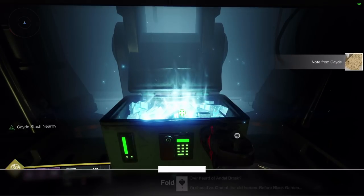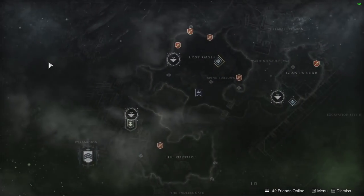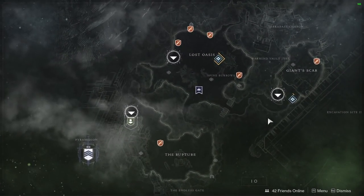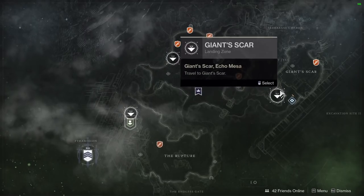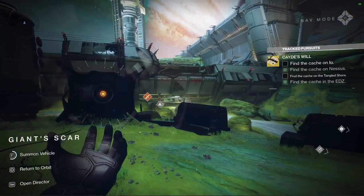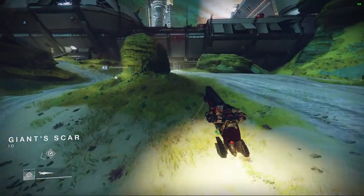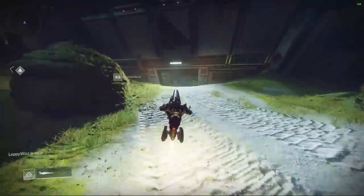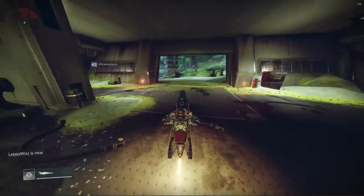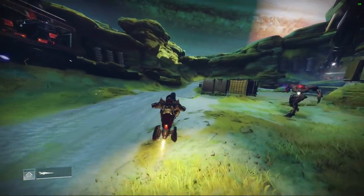Normally you can see in the bottom left-hand corner, 'Cade Stash nearby' does display when you're near a Cade Stash, so it helps you find it and know you're in the right place. But sometimes it can be a little tricky because it's behind a wall, or it's above you or below you, and maybe there's a ceiling or a floor between you, but it still registers that it's nearby. Once you know the locations, it's not too hard to find them and for the most part you can just run right to them.